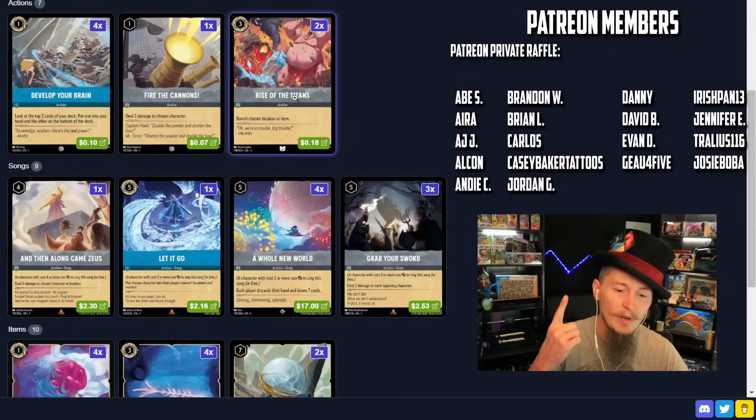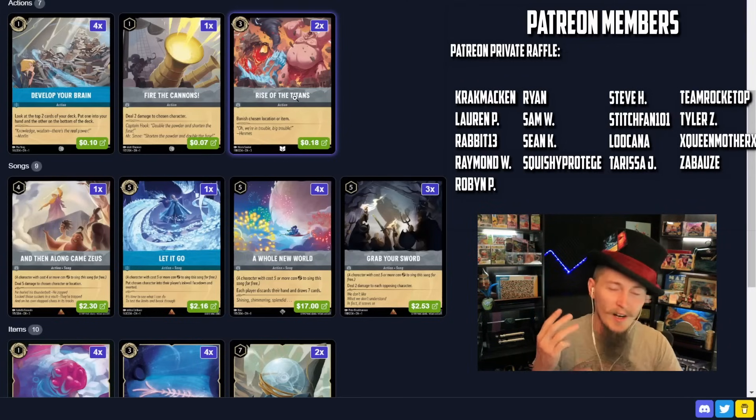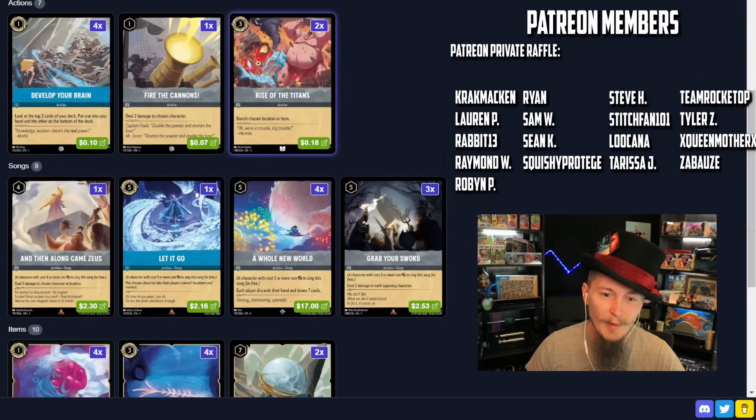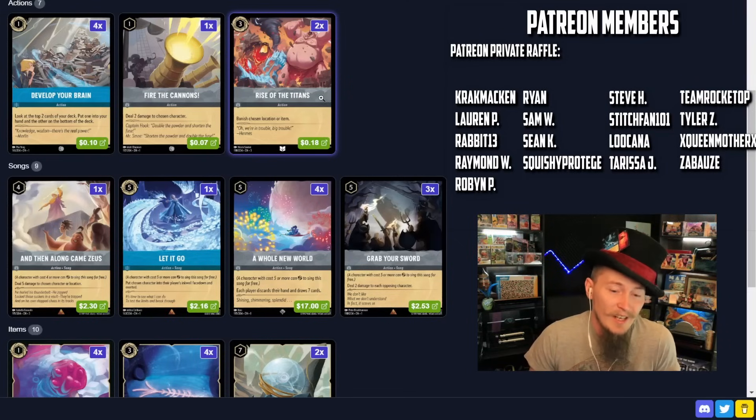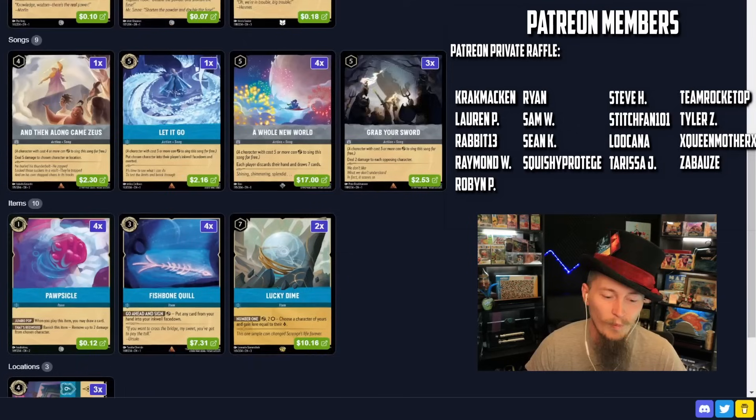Definitely the Queen's Castle Mirror Chamber, McDuck Manor in Ruby Sapphire. And then Pride Lands is allegedly making a return, but honestly I haven't seen anybody playing it — some other content creators are seeing it, I'm not. Rise of the Titans: yes, you are trading a three-cost card for a two-cost card, but I think it's worth it because Pride Lands turns off our removal and we need it to work.